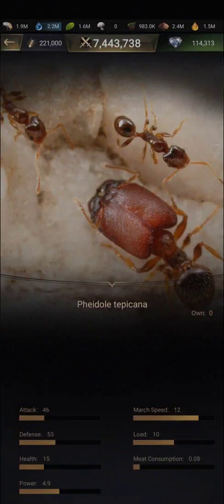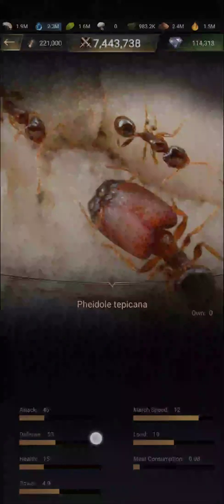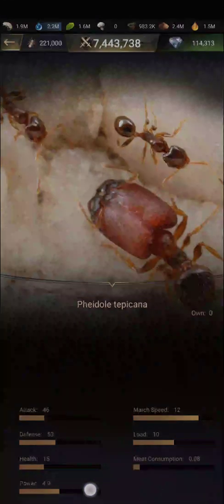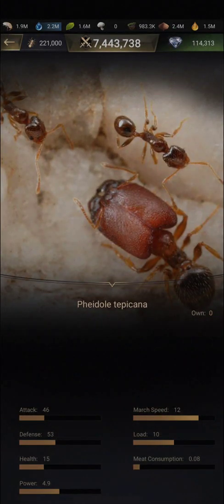I'll be comparing across the same tier, which is tier 7, and this is the tier 7 guardian. Guardians in general are defensive ants — they have relatively low attack, high defense, high health, the power is common and the same across the different classes, the march speed is slow, and the load is also the same across the different classes.